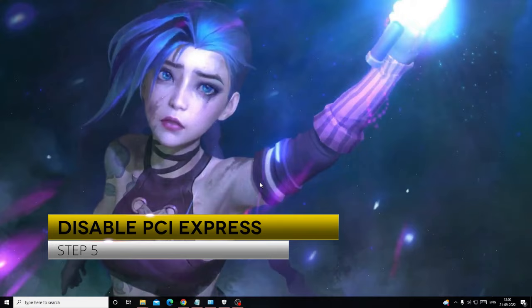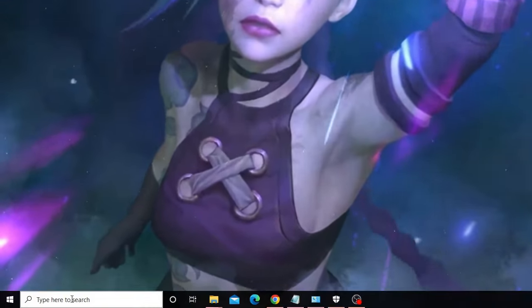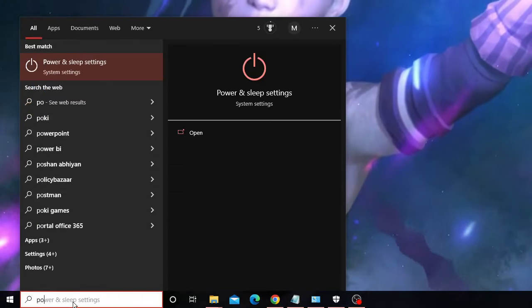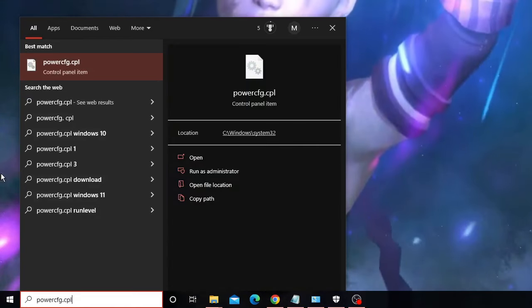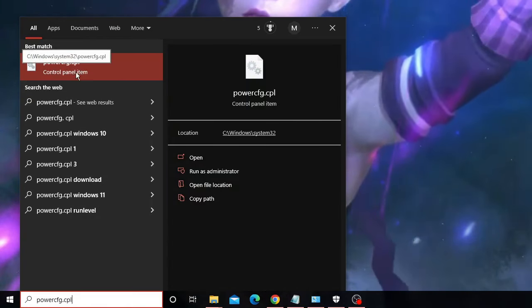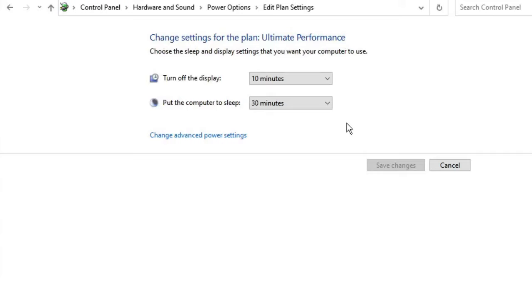The next step is to disable PCI Express in Power Management. In the search box, type powercfg.cpl and select the Power Options control panel item. The Power Options window will open — find whichever plan is currently selected (in my case it is Ultimate Performance) and click Change Plan Settings, then Change Advanced Power Settings.